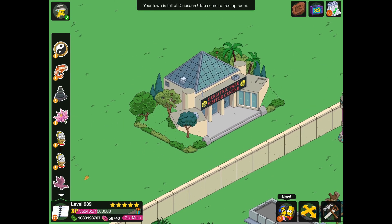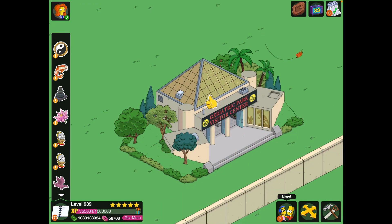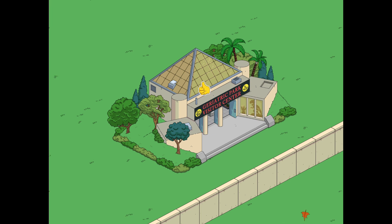I'll see if I can find an animation to show. I managed to find an animation for this one, and I'm so happy about that. We managed to get Grandpasaurus to go to the Geriatric Park Visitor Center on his 12-hour quest. It looks a lot better with the animation because you can see a dinosaur skeleton silhouette and a plant — that makes the building so much cooler. I'm so satisfied with that building.